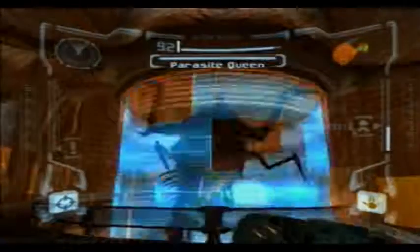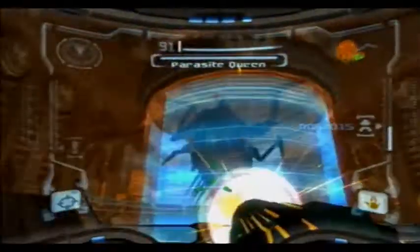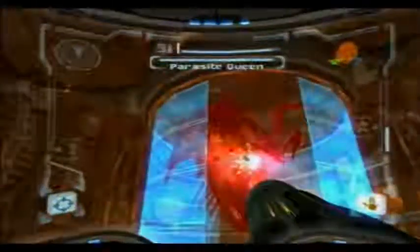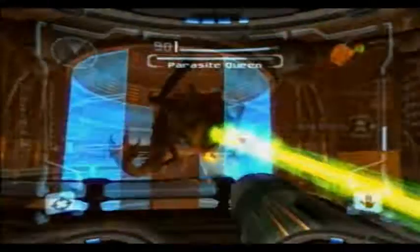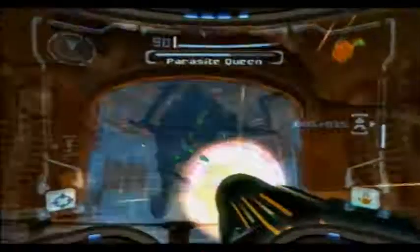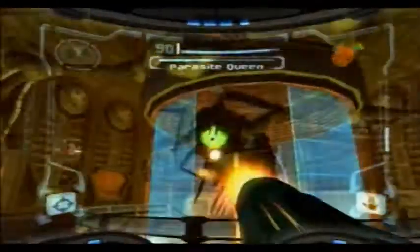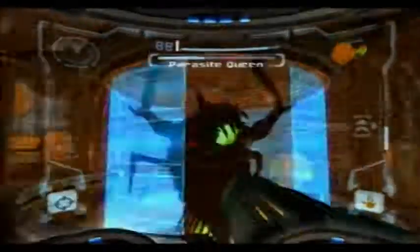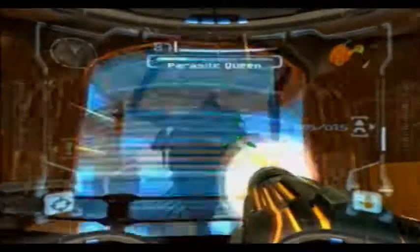I have no clue about the controls for the original version, so I'm just gonna talk about the Wii version. Z is to lock on. While locking on, you can strafe, dodge, or sidestep — to do that, you hold left or right on the control stick and press B. There's not much to this boss, just avoid getting hit. That's the only attack it has. It's pretty simple — I mean, it's the first boss. I've never really failed that boss.